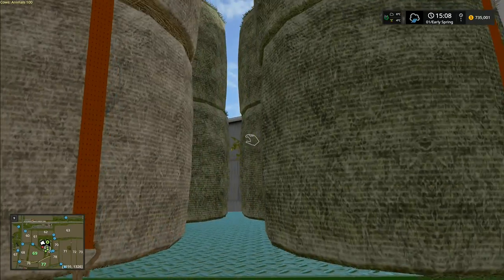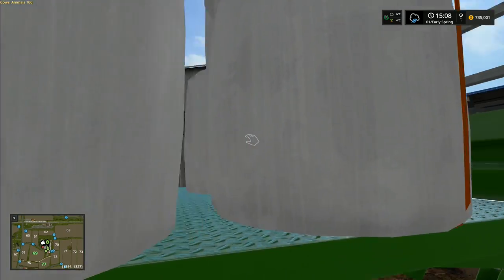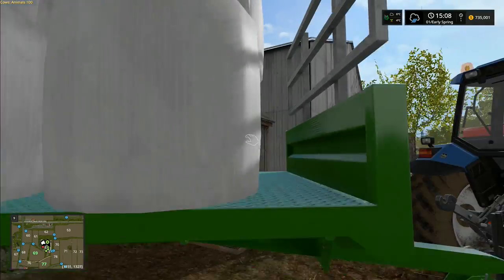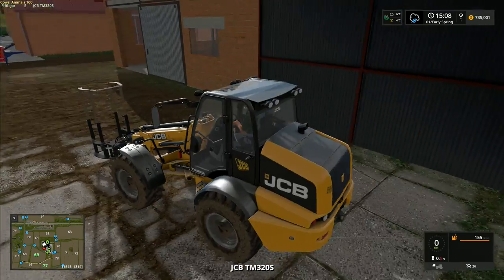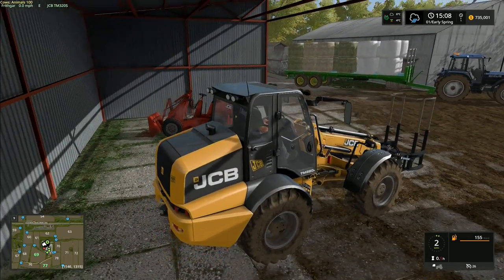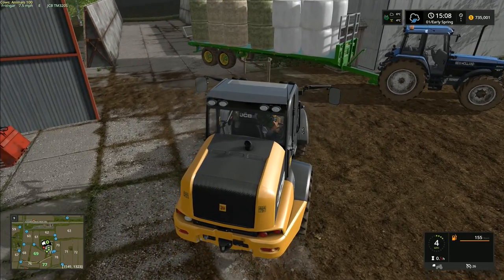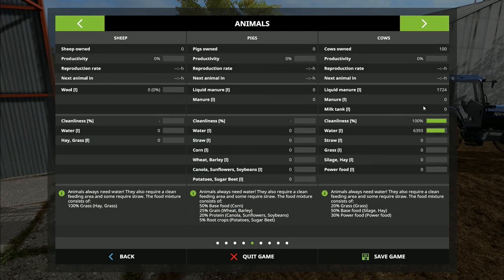Then we can start unloading some of these bales. We have the seasons mod running here in Gurali — I'm not sure how to pronounce it, I've been getting some conflicting advice. I decided against getting a different grab; I've got the muck grab and the fork there. What we're going to do is feed the cows and put straw in for them — we can't put grass in yet. We just put power food in, which deals with silage and hay at the same time.